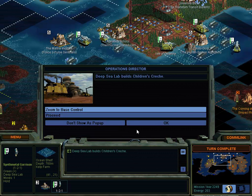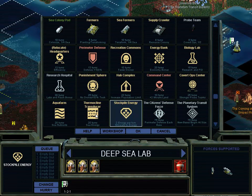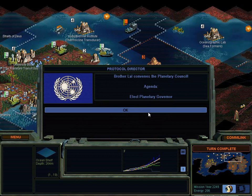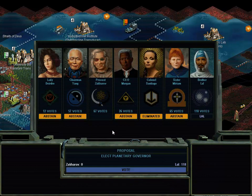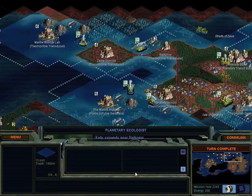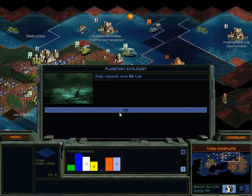Turn complete. Production complete. Turn complete. Brother Lal convenes the Planetary Council - the agenda is to elect a Planetary Governor. Excellent. Colonel Santiago has been eliminated. Lal votes for himself, everyone else abstains, which means I can't possibly elect myself - I don't have enough votes. Lal's gonna have more. So you know what, I'm gonna abstain as well, just so I don't upset Lal by voting against him. He can set what's going to be voted on, which is fine - it's not the end of the world. It is kinda nice if we can do it though, because you can move things in a certain direction. Lal has a big advantage because he gets considerably more votes than everyone else.